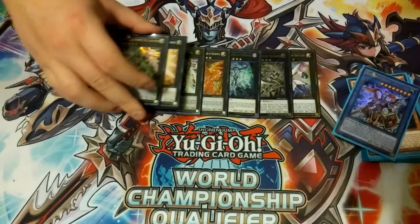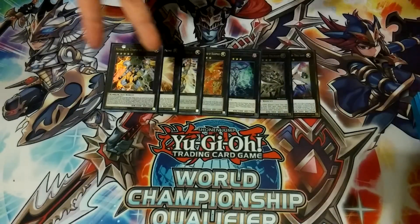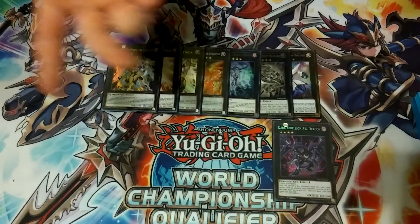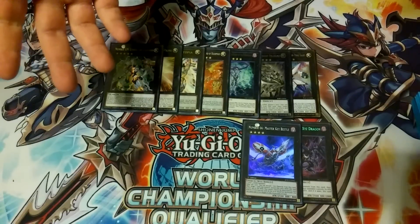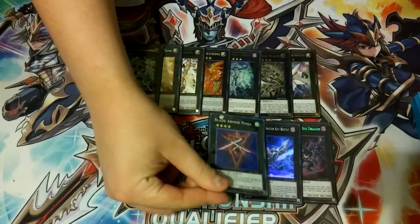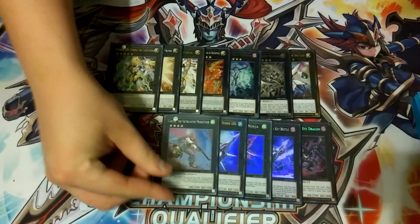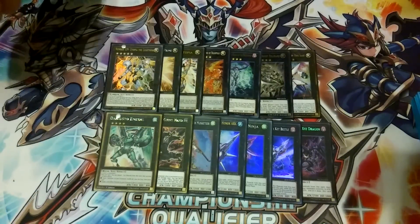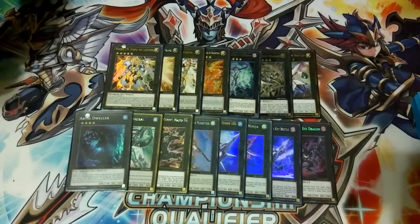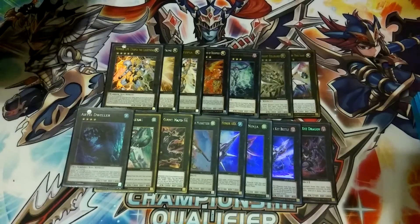We also play the Utopia engine: Utopia, Utopia Prime, and Utopia the Lightning, which is basically a 5000 ATK beater that can attack twice. One Rebellion, which just gets massive. One Number 66 Key Beetle, which only needs two dark monsters like Envoy of Chaos and Evening Twilight, and it protects your BLS. Since we play so many warriors: one Blade Armor Ninja because it attacks twice, one Honor Arc because it can steal, Castel because it spins, Giant Hand because it negates, Emeral because it lets us recycle our stuff, and Abyss Dweller because it's generic.